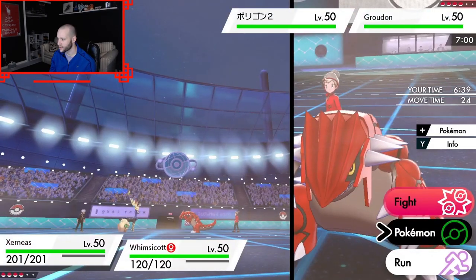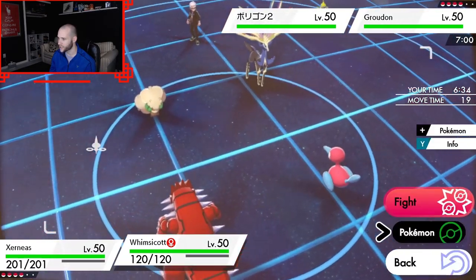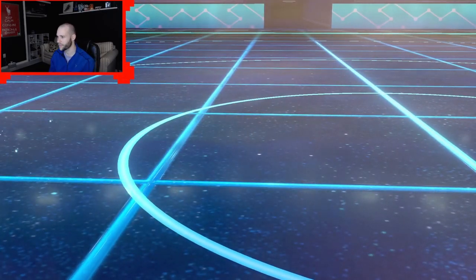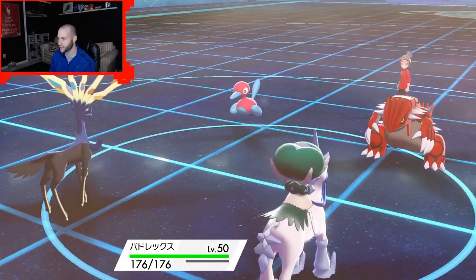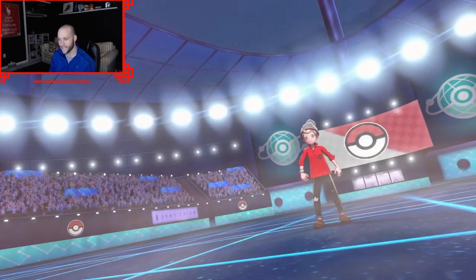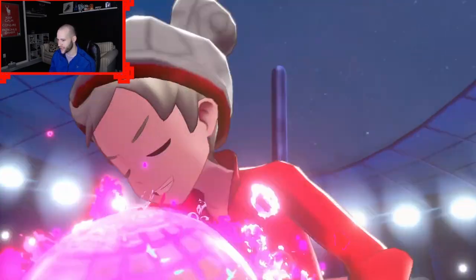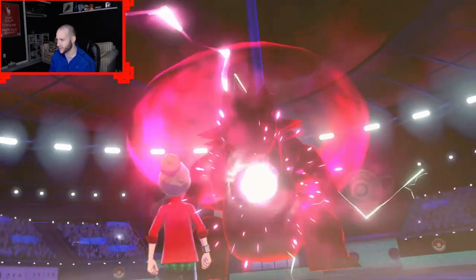I'll just go for a Dazzle, maybe, and then switch in something like a Calyrex. We'll see what they click — maybe they Dynamax quick. They did Dynamax, which is very likely the Groudon. That's good, because I have this Pokemon called Calyrex Ice — so that's fantastic. We are Weakness Policy, by the way, not Choice Band. I doubt they went for Whimsicott here. Everyone's afraid of the Xerneas. Here comes a Dazzle — that's really good damage from Life Orb Xerneas.